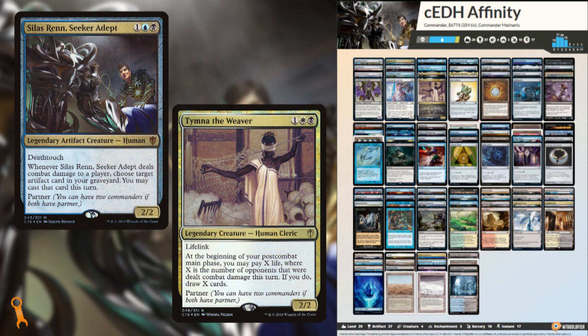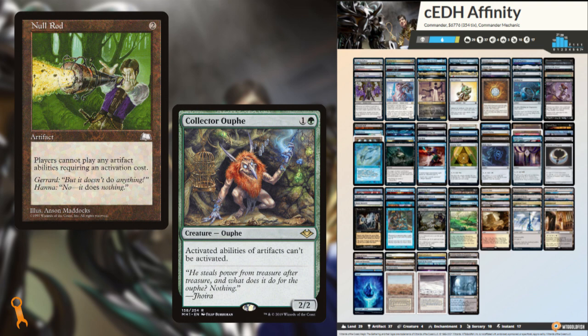But it also bears the charm of Affinity decks from their respective formats — fast artifacts, vomiting your hand onto the battlefield, and shockingly quick wins. If you're considering something like this, just beware: Null Rod or Collector Ouphe just plain shut you down, so have some interaction for them. Let me know what you think of this list in the comments below, and be sure to check out the rest of the Iconic Decklist Challenge from other content creators as well. And as always folks, thanks for tuning in. Good luck and have fun.